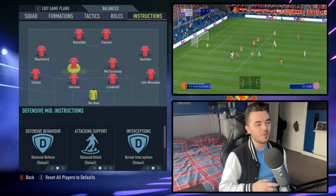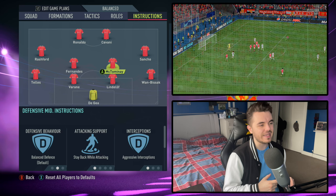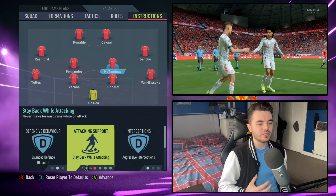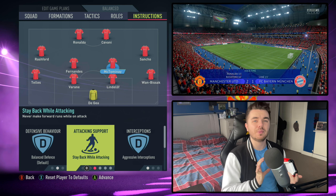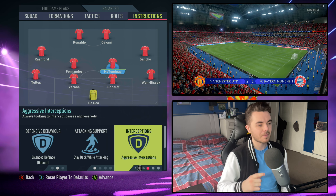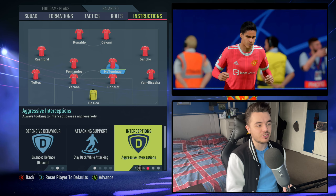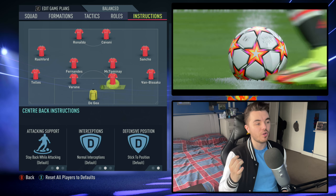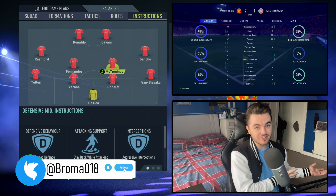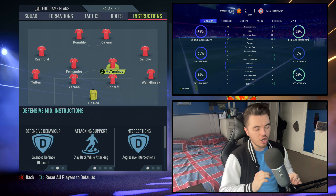On to the two central midfielders — McTominay and Fernandez, replicating Keane and Scholes. With Roy Keane — McTominay — he's the more aggressive defensive midfielder. His attacking support is stay back while attacking — we don't want him getting forward. He holds the line as both a positional pivot and an out-and-out ball-winning midfielder. His interceptions are on aggressive. We want the left centre-back and right defensive midfielder — or the reverse pairing — both on aggressive interceptions but on different sides, so you're not left open on one side.